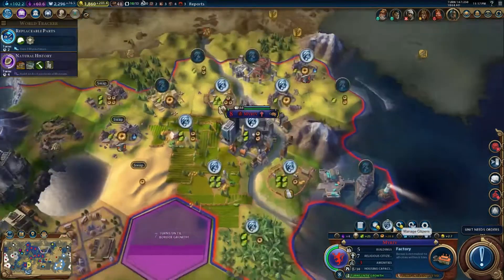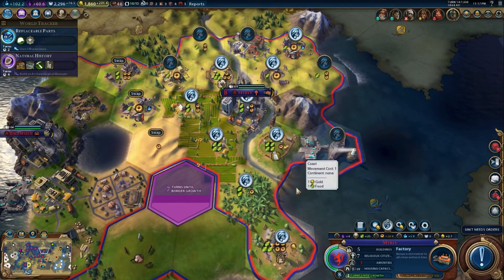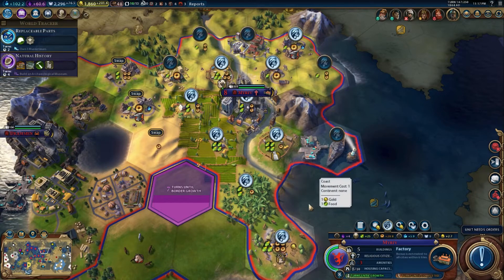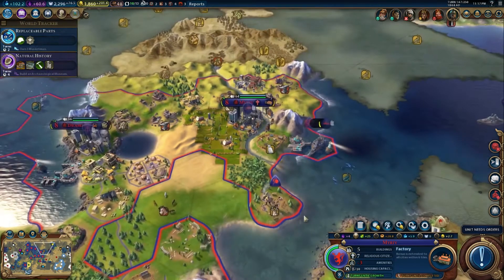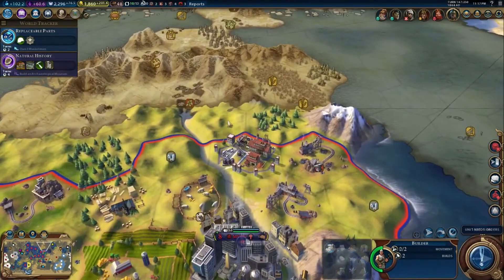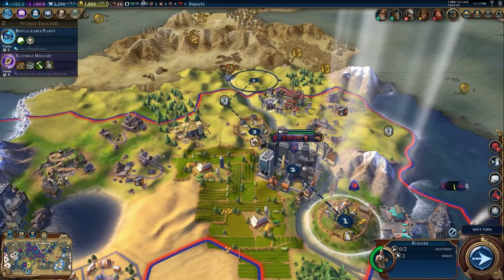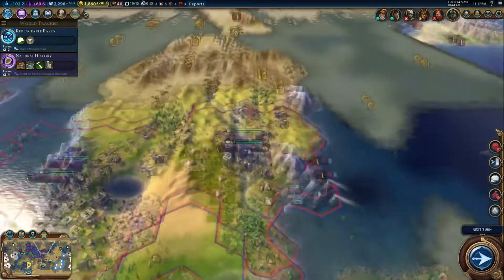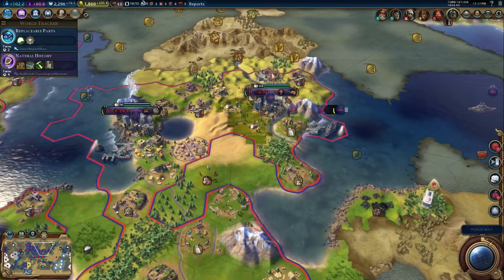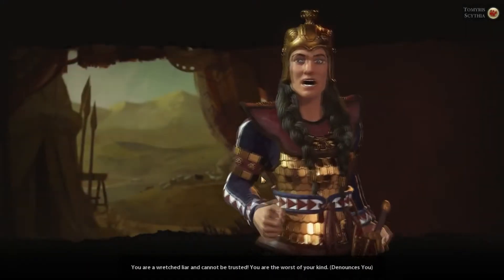Alright, Mariv, what are you up to? What tiles are you working? I've got a builder here that can upgrade something. Can't really find anything all that useful to do. You can always build mines next to this place where it will help.